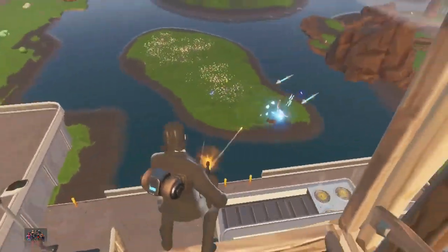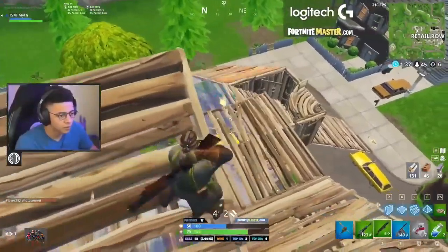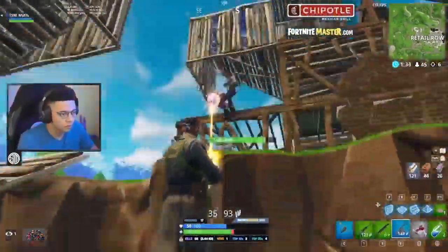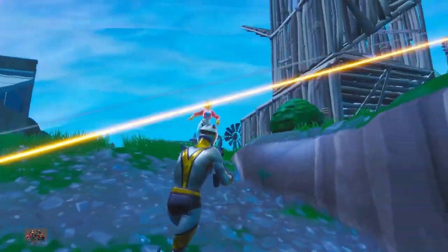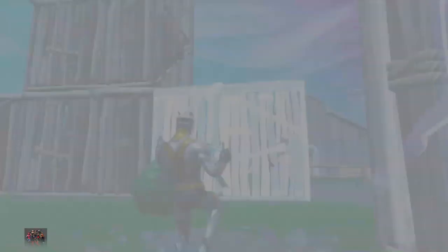The first thing we're going to discuss is the drum gun, a weapon that can affect your entire end game. A few seasons ago, the drum gun was wreaking havoc in Fortnite with the spray and pray meta. As a result, many players were complaining, so Epic went along and vaulted it. Recently, they brought it back, and it's even deadlier than before. With a pump shotgun thrown into the vault, shotguns are slowly slipping into oblivion.